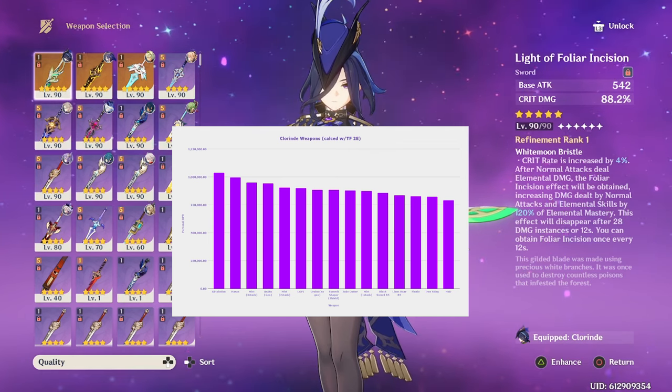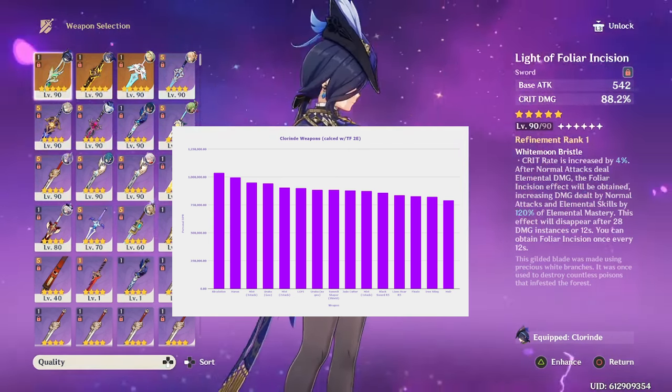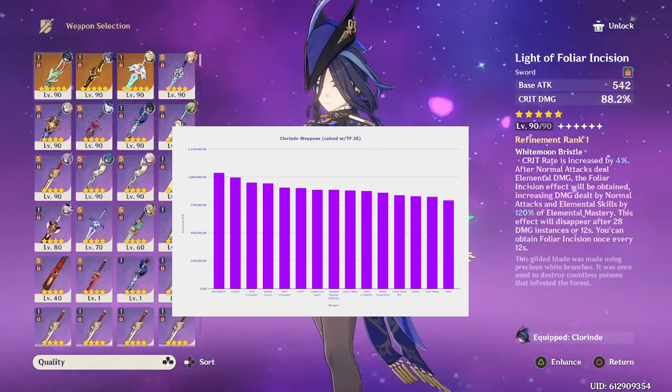If you don't have any 5-star options available, an R5 Black Sword is the next best option. For more accessible options, there's Lion's Roar, Finale of the Deep, Iron Sting, and Harbinger of Dawn, in that order.